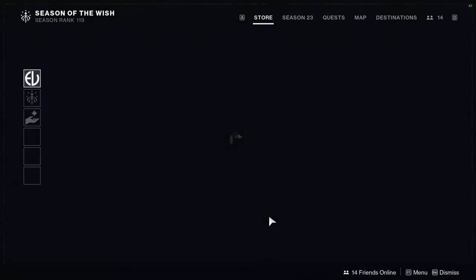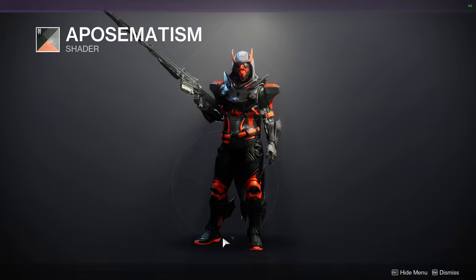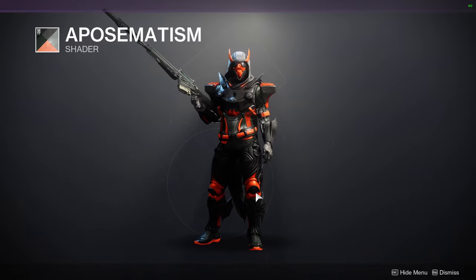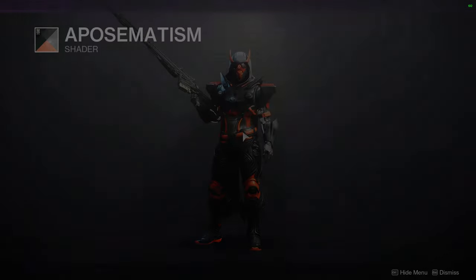For Eververse, the shader we're looking at is Aposematism — really good black and orange. I would try to find an armor set where the orange appears minimally, almost like highlights, so it pops when it does show.